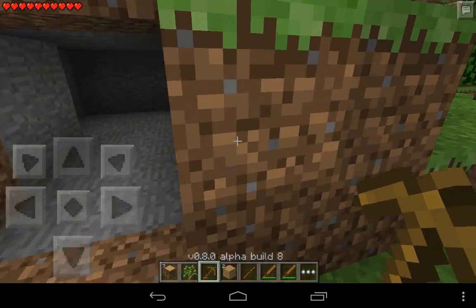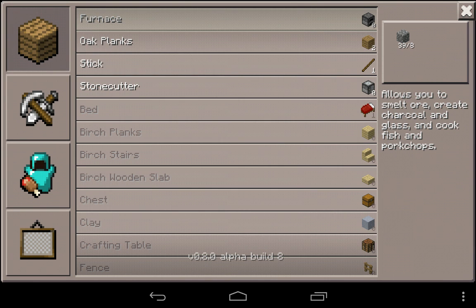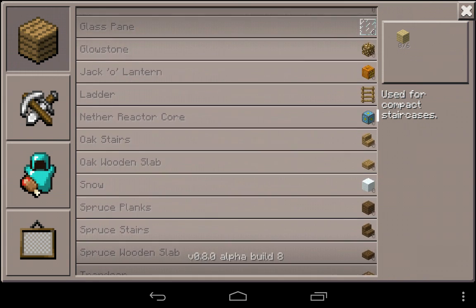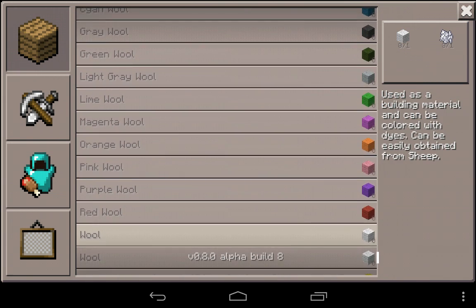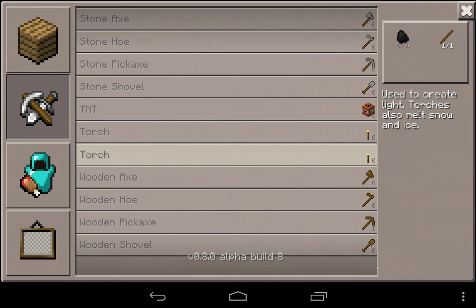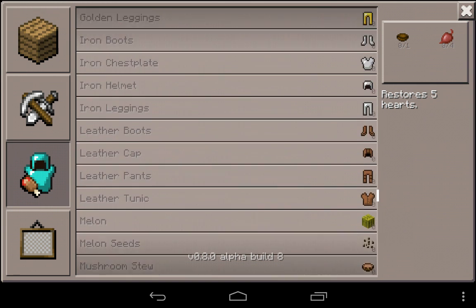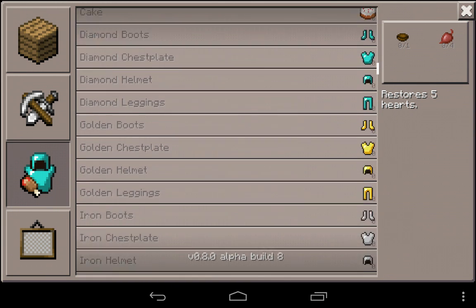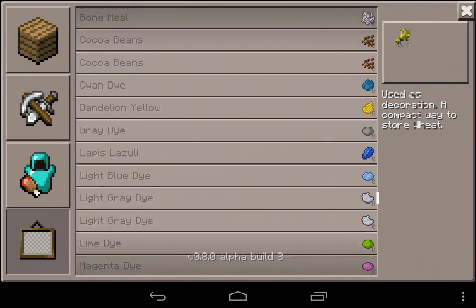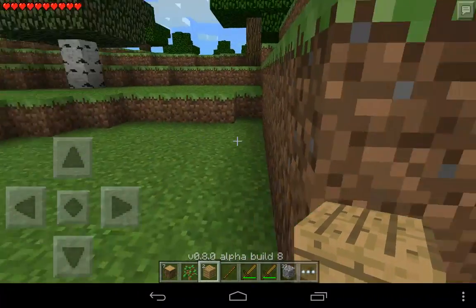Some cool things to mention: you have all kinds of wood colors, pumpkins, jack-o-lanterns, mine carts and rails, beetroot soup, beets, iron fences, carpets — we have everything actually. And that makes me really happy because now I can do so much stuff. And in the stonecutter there's more of it.